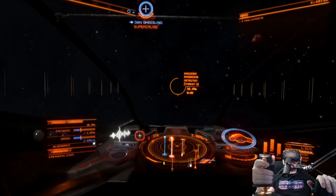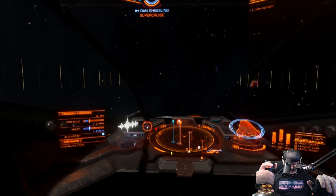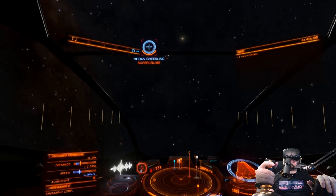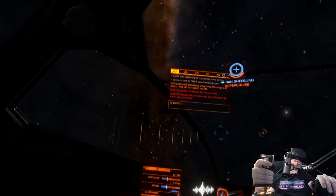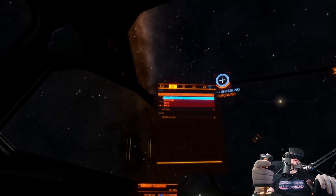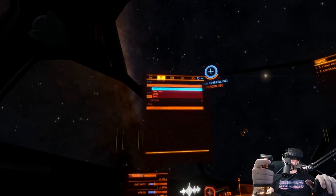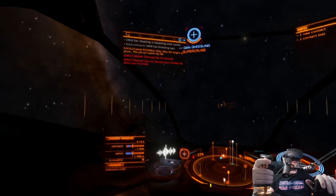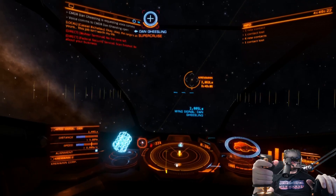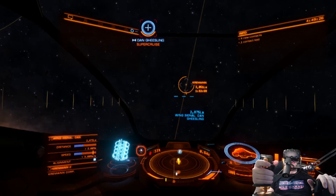Alright, Bear, we've got a hot spot here. I'm on you. I'm hoping this pulls you. Double check and go to the top — make sure the nav beacon lock is on. I am engaged wingman nav lock on commander Dan Giesling. Okay, cool. So we found a nav beacon here, Bear, and this is where we've got some action. I can't wait to see your Viper in action — I honestly think you're going to be wrecking people.